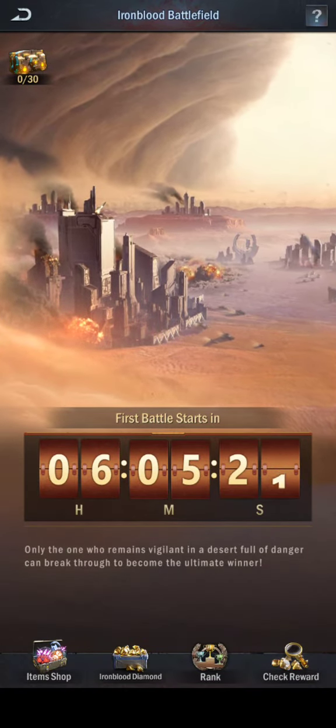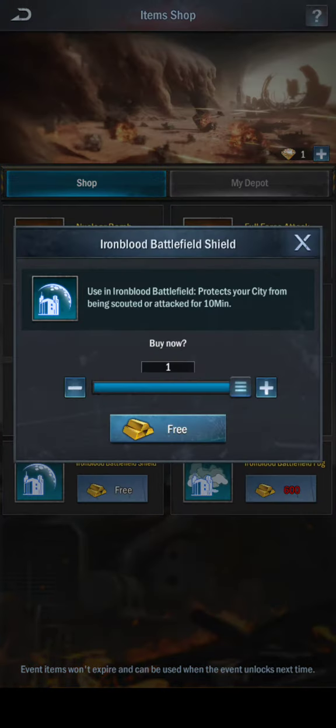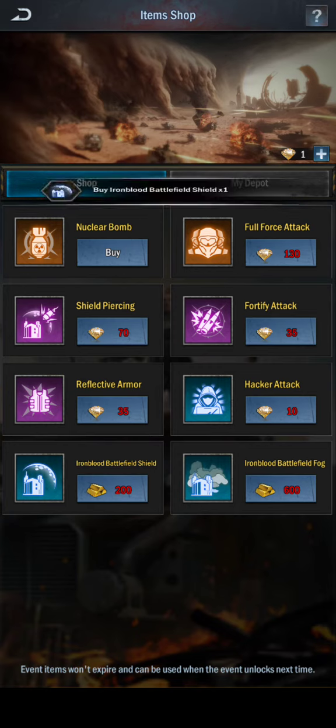This works whether you're going into the Iron Blood or not. If it's a farm account, doesn't matter — if you're going to use it, never use it, it's free. Takes five to ten seconds of your time. Right there, free. Now it's yours.